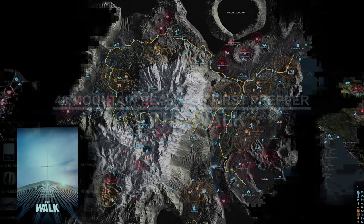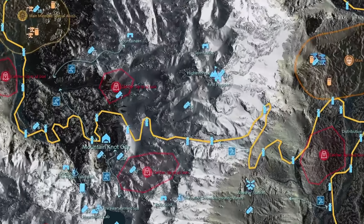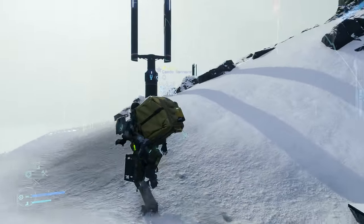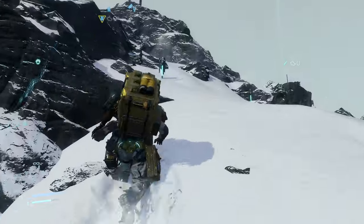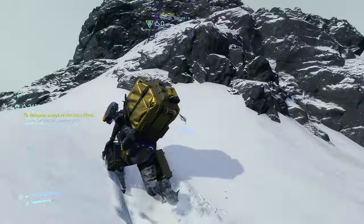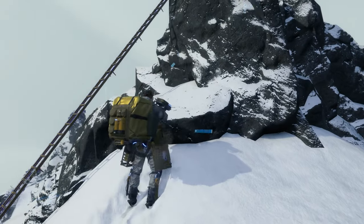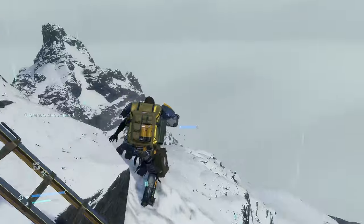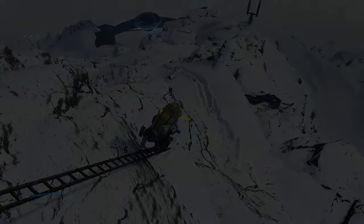The 48th memory chip contains data on The Walk and is located not far from that prepper, at the mountain peak just north of his shelter. There's almost a natural path from the first prepper shelter up to the peak of the mountain. While you may need a ladder to easily reach the peak, the memory chip is just before the rocky peak — on a small flat rock shelf just below the highest point. So ladders are recommended but not entirely required.